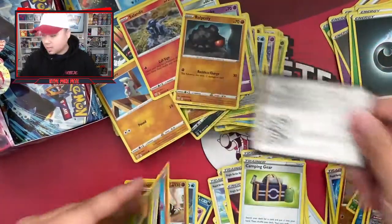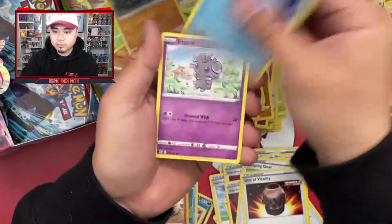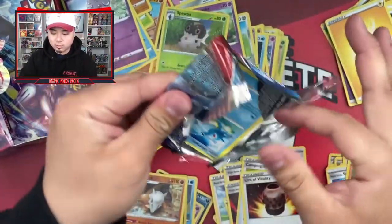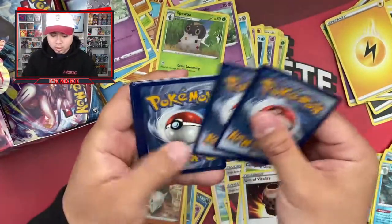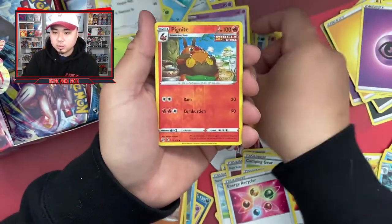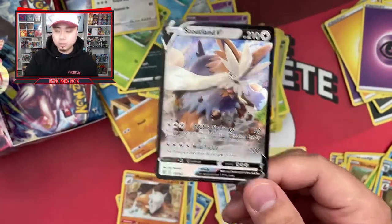Pack eighteen: fire energy, electric, Urna Vitality, Seel Pod, Galarian Corsola, Cacnea, Spoink, Rolycoly, Frillish, Espurr, Kingdra, and a Marowak rare non-holo. Come on, calling it — Tyranitar right now! Pack nineteen: psychic energy, Bisharp, Golbat, Energy Recycler, Horsea, Cherubi, Lickitung, Electabuzz, Espurr, Pig Knight — and a Stoutland V! Not the Tyranitar, but still a full art. Pretty cool.